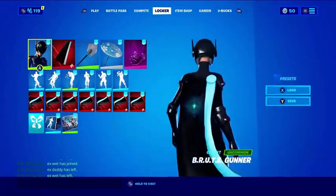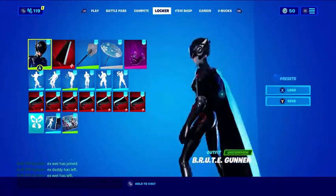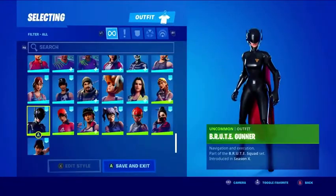So the first combo is the one that I'm wearing right now. I like this one — the Door Cape, the Icebreaker, and the Brute Gunner. I like that one.